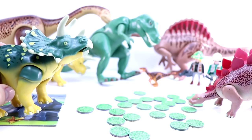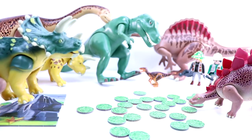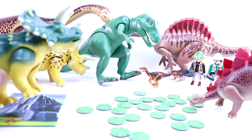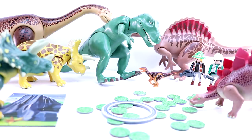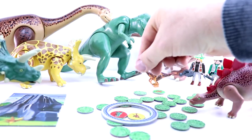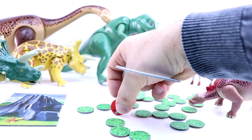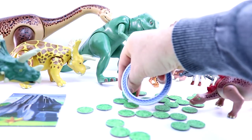Hello, I am Triceratops. I'll be playing Save the Dinosaurs. So we've rolled a blue — the Triceratops is going to throw for a blue. And we've lassoed three — we've got a yellow, a red, and a yellow. So we don't get any points for that throw.